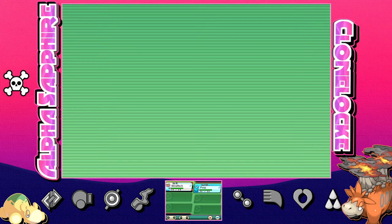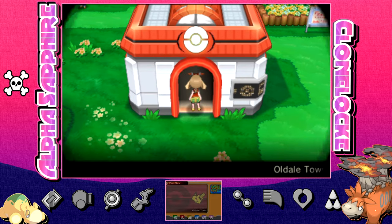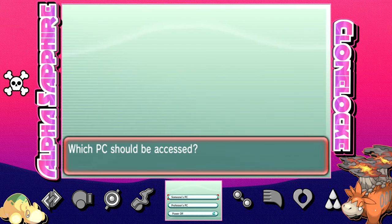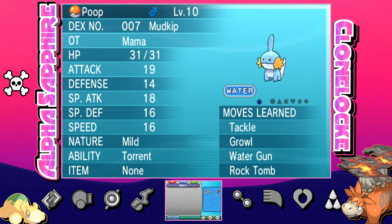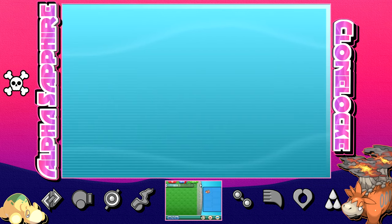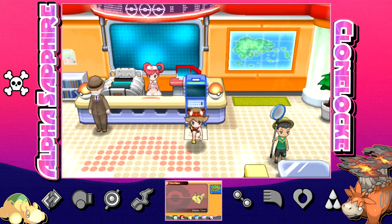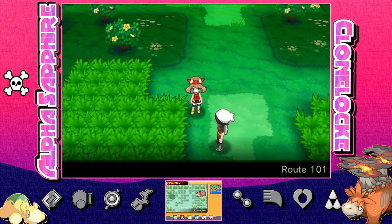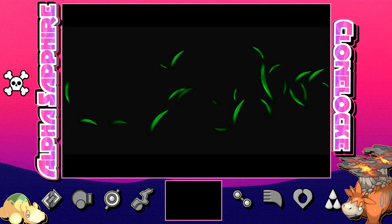This is a Nuzlocke, so if our beautiful Metamech faints, we're done for. I've got to put Mudkip in the PC before we go get our second encounter. We got our first encounter because of Mudkip's sacrifice, and we get our second encounter for beating Brendan. Nummel and Camerupt are only on Route 101, so whenever we get an additional encounter, I have to run all the way back there to get a low-level one. We'll see how that goes.